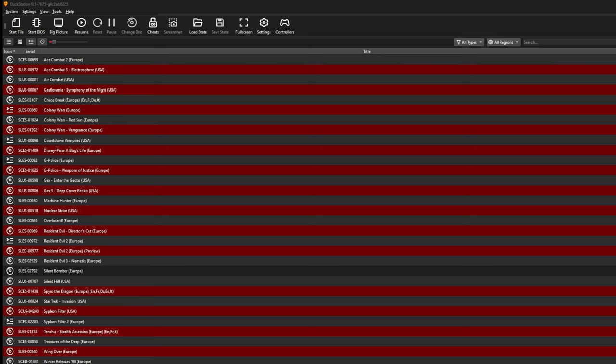Silent Bomber was the second game developed by CyberConnect, known for later titles like the .hack series and Naruto Ultimate Ninja Storm — so they're still in business. I know nothing about Naruto, and that's just the way I want to keep it.